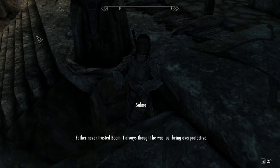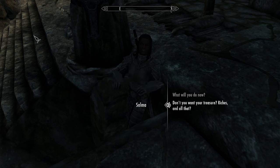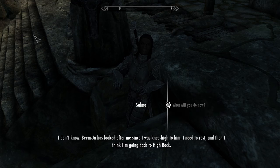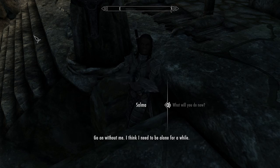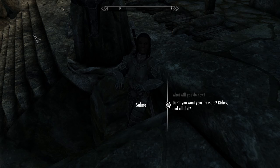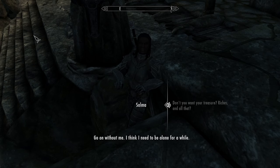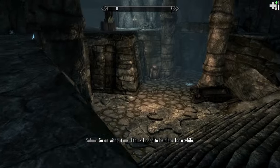Poor Selma. Father never trusted Beam — I always thought he was just being overprotective. I sniffed this guy out in half a second. Don't you want treasure, riches, and all that? What will you do now? Beamjaw has looked after me since I was knee-high to him. I need to rest, and then I think I'm going back to High Rock. Go on without me — I think I need to be alone for a while. Do you need anything? Look, I never needed treasure. My father owns land, our family is wealthy. I just wanted adventure. Not this. Fair enough. Go on without me.